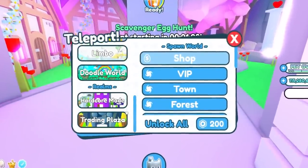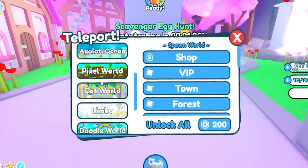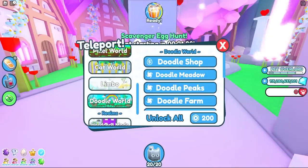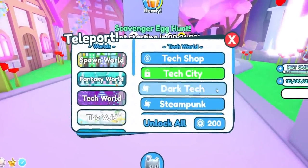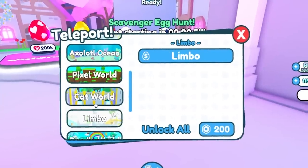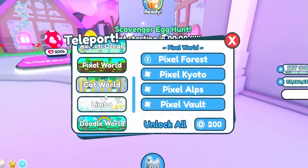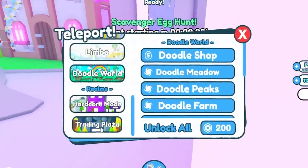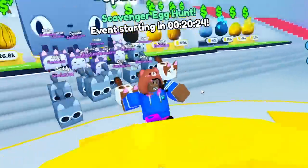Now let's check out the teleport menu — look at this, it's so clean! We're in the spawn world and if we want to go to the Doodle World it updates right here. Or the Hardcore teleport, trading plaza — that's so clean! So many players from the community have been asking for a much clearer and more organized teleport section, especially since the Pixel World came out with so many new world events.